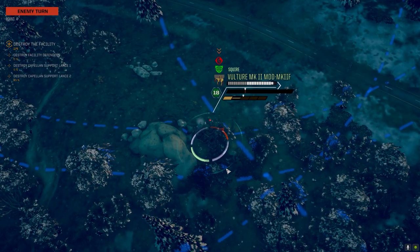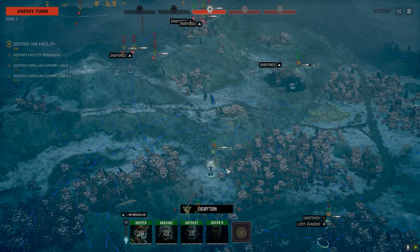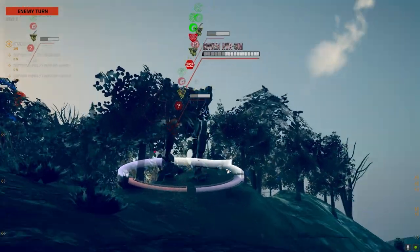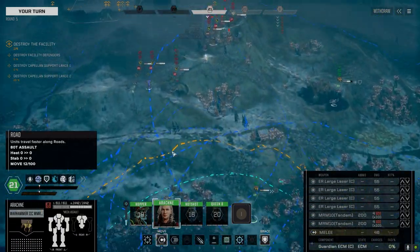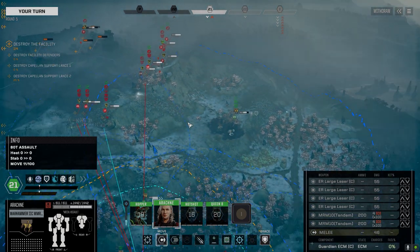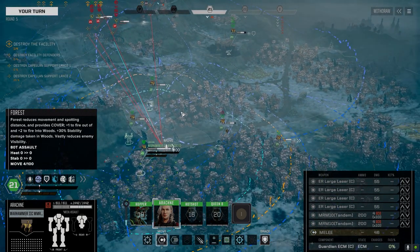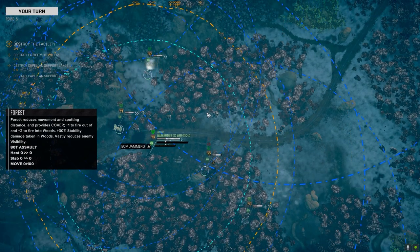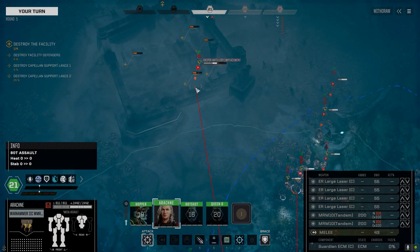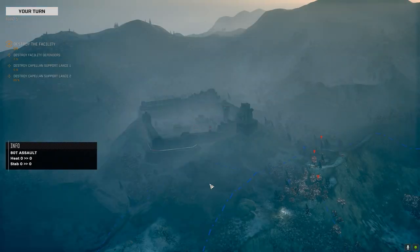How many turrets do they have?! There's an Arrow turret! We've got to get these turrets or we're dead. Still in the trees? Yes. Come on — kill it! Yes! Nice, one turret down. One of the Arrow turrets is an Arrow turret back there.